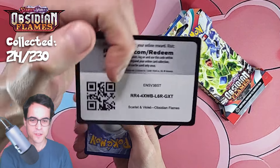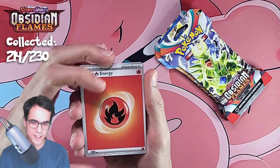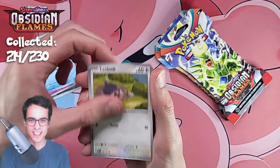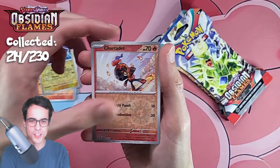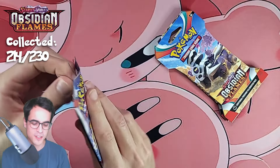Let's go — code card and fire energy, whooper, valtoj, carvanha, lechonk, pupitar, togeticl, ninetales, magnezone reverse, charcadet reverse, and a gita. Obsidian Flames, what are you doing to me? I want some illustrations, I want new cards for the collection — I don't even care which one.